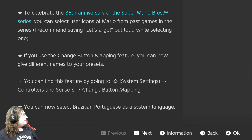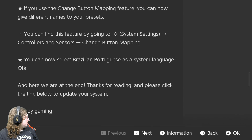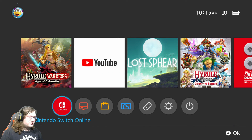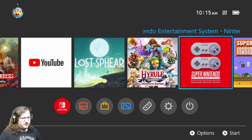You've got Mario Pass games in the series. You can also change the button mapping feature — you know, give different names to your presets. That's kind of neat. Brazilian Portuguese is now a supported language in the system. The speculation could be that this Nintendo Switch Online app is supposed to essentially be a way to easily access your various consoles for when they add more consoles in the future.